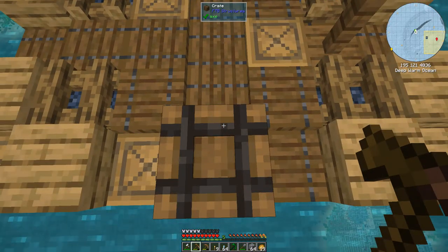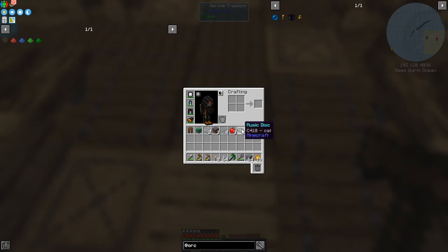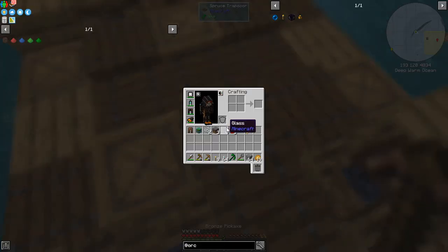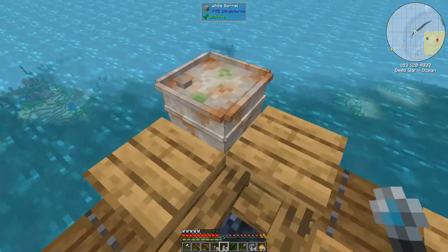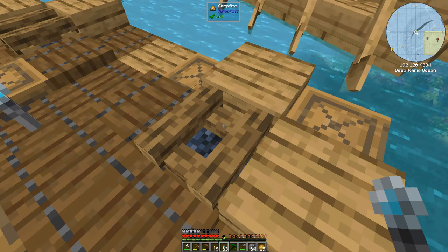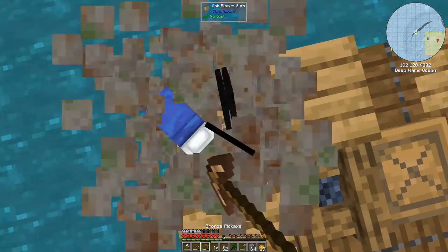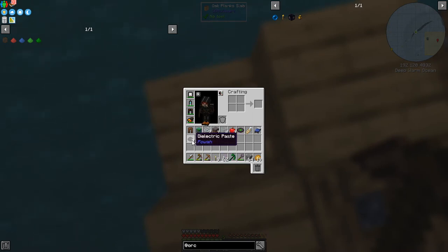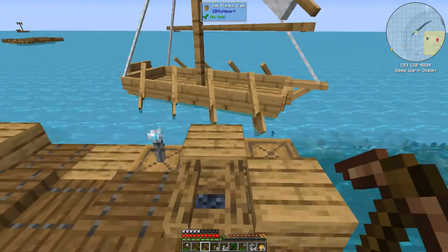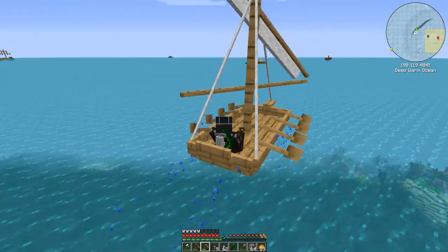Oh I'm being attacked - must be a drowned shooting tridents at me. I have to move. Did I get hit? No, thankfully. Let's break this chest - we got a name tag and a music disc and some string. I'll put down the mineral stone torches on the corners. You've got to pick the right place. Break this one here and we got a bed, some wetsuit leggings, and some dielectric paste from Psi. I haven't played with the Psi mod at all. Let's get back into the boat and go to the next one. This one's got a gold chest on it and chests do make a difference to rewards.